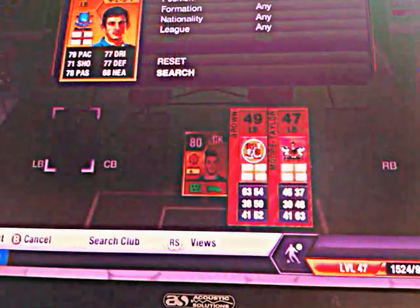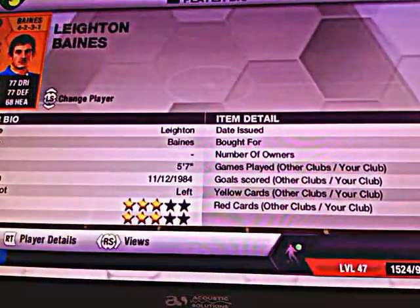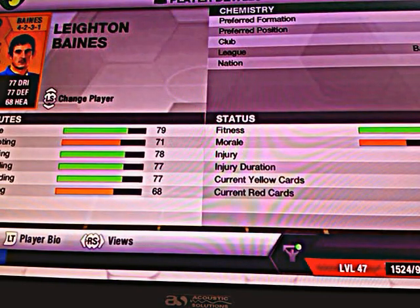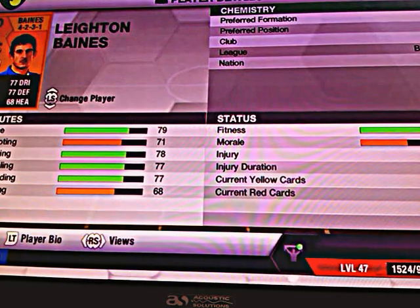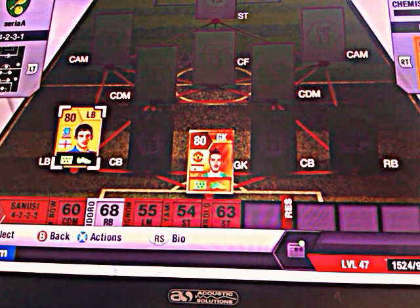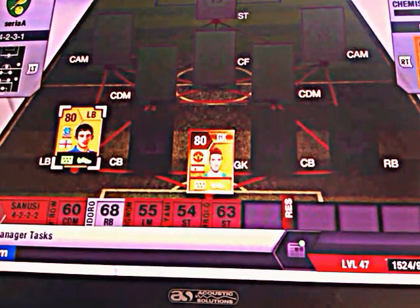Our left back is Baines, Leighton Baines. I picked him up for 2,900 coins. He's got 79 pace, 71 shooting, 78 passing, 77 dribbling and 77 defending sorry. That's just like a left winger really and he's only 80 rated.